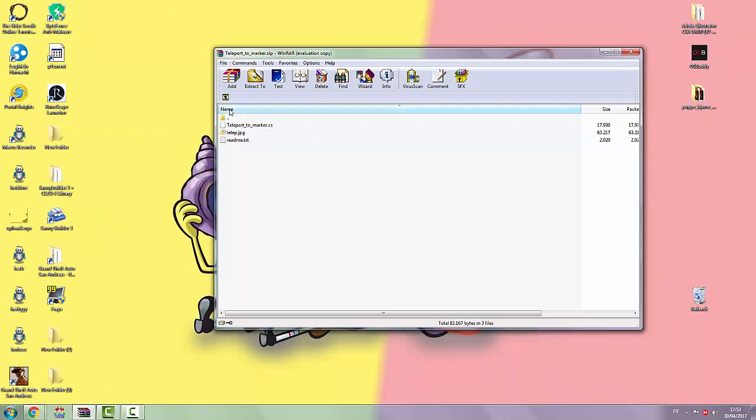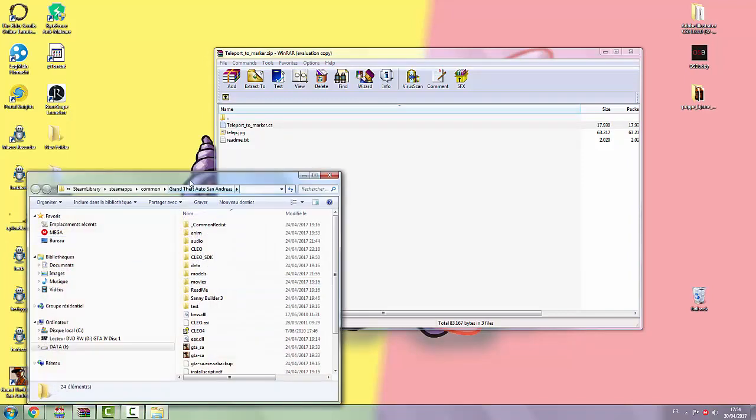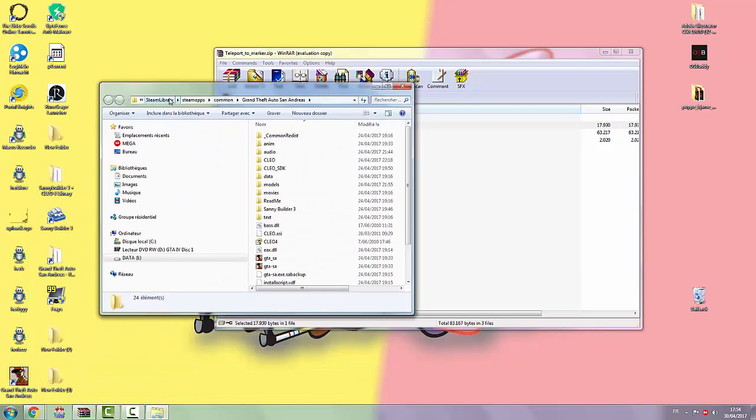As you guys can see, there will be one file in it that will be named teleport to marker. Open it up and you will see this file. Now you want to open up your GTA San Andreas folder. I can't say where it is for everyone, but if it's in Steam, it will be located in the Steam apps folder.